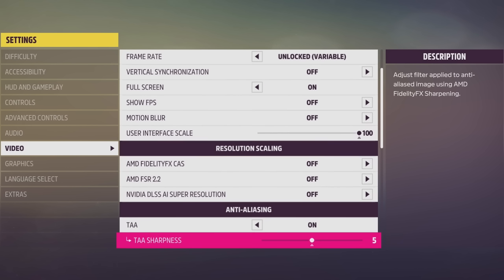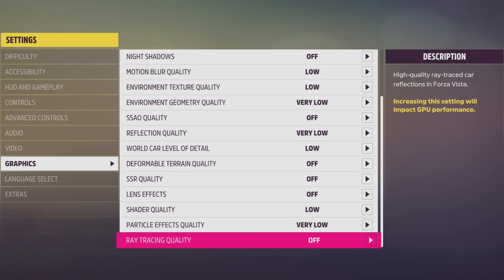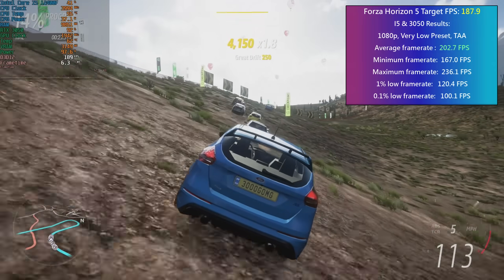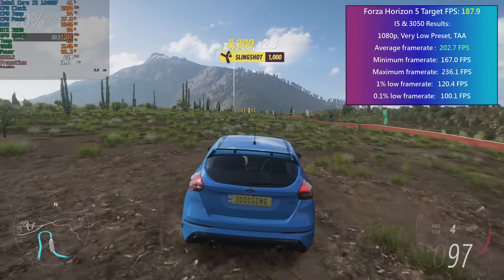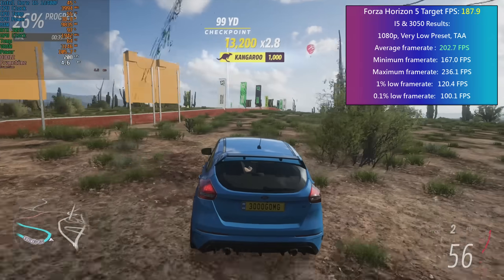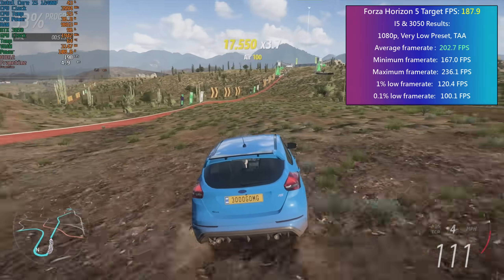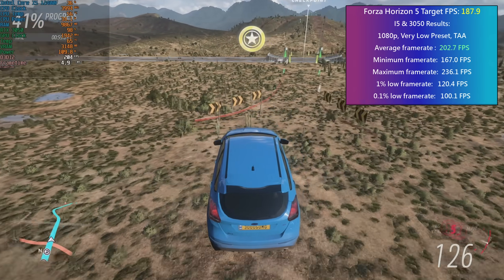Next up we have Forza Horizon 5, where an i9 and 4090 can hit just shy of 188 FPS at 1080p. The 3050 can actually do the same at very low settings. I didn't enable any upscaling and was even able to keep TAA enabled for a 200+ FPS average, though there were definitely a few performance drops racing through busier towns, and entering races gave a lower overall metric than driving around the open world. This is really an excellent example of optimisation. While you could certainly enjoy at least 60 FPS with high or ultra settings on a PC like this, if for some reason you want to match the performance of a 4090 rig you can — with significantly reduced visuals. These lower Forza presets do look noticeably worse than even the medium preset, but it's good they're included so owners of more entry-level hardware can enjoy this game.